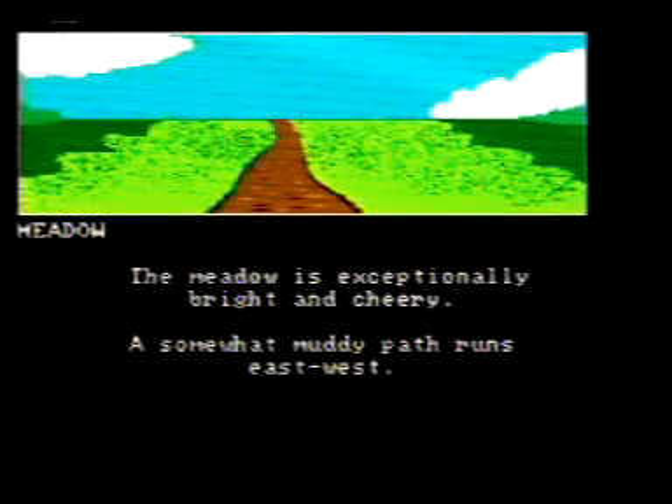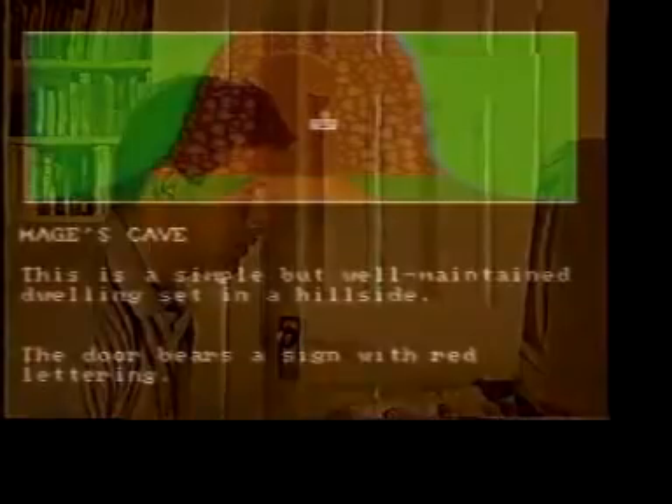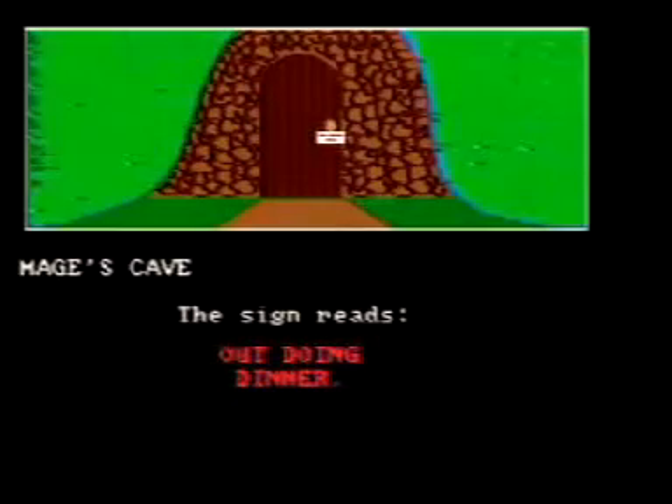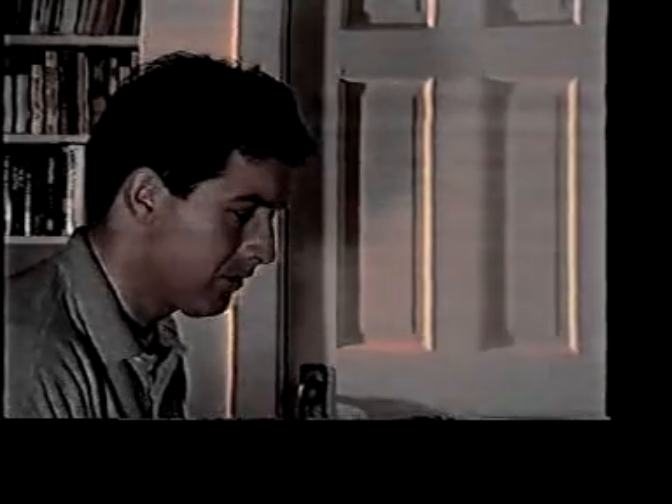Meadow. The meadow is exceptionally bright and cheery. A somewhat muddy path runs east-west. I'm supposed to go east, right? Wait a minute. I wonder if the mage is back from lunch. Mage's Cave. This is a simple but well-maintained cave dwelling set in the hillside. The closed door bears a sign in red lettering. Red lettering, eh? Player types: read sign. The sign reads: out, doing dinner. Alright, alright. I'm going. Player types E, twice.